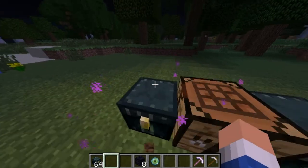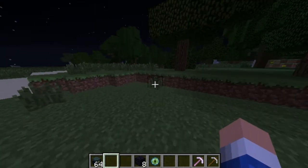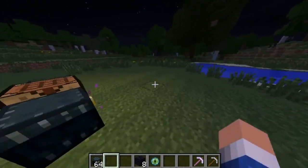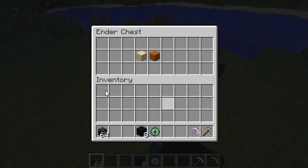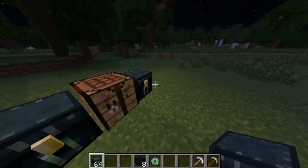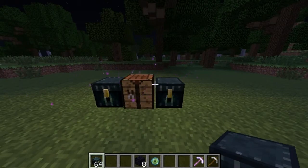Say you're lost in the wilderness over here, trying to explore, and you lose your way from home. If you have an ender chest with you, you just place it down, put all your stuff in there, and then kill yourself. And when you get home, open up the ender chest from home, and all your stuff is going to be there. So you don't lose any of your valuable resources.